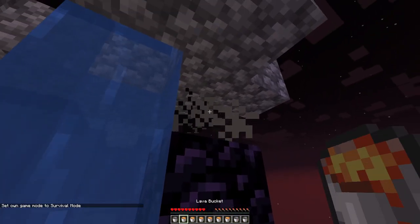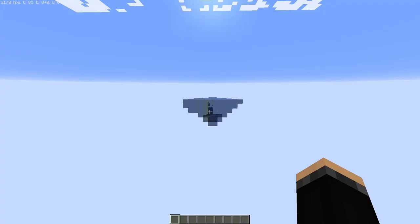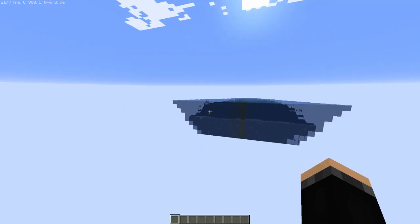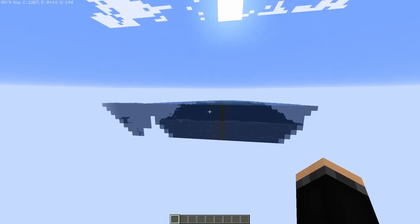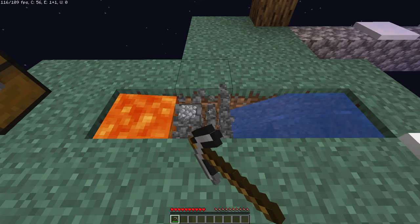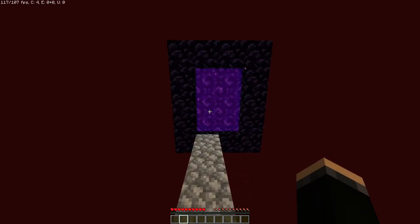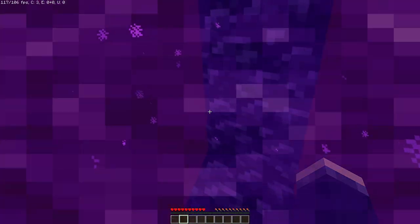By using the lava and water, you can create another portal without using the obsidian you obtained from the sand island. Now why is this relevant? Because Skyblock isn't an infinite void. The mainland is about 600 blocks from the island. So while you could spend hours gathering blocks and bridging over, it's faster to use the acquired lava to build a portal, bridge about 100 blocks through the Nether, and use the obsidian to build another portal to the mainland — to freedom.